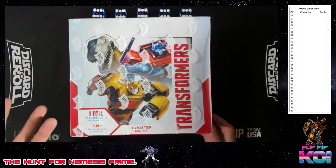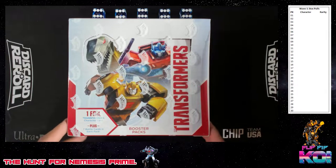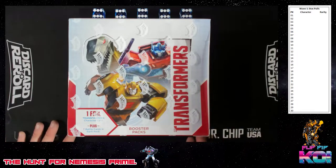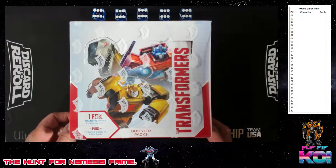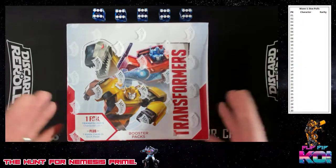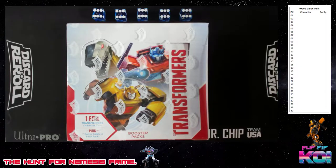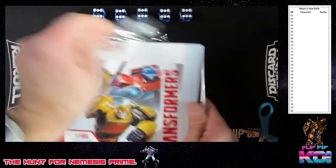There are a couple other cards I'm looking for: Optimus Prime Battlefield Legend, Grimlock at about $40, and Cosmos at around $10. Those are the ones we're looking for, and fingers crossed we get them. But really, this is all about Nemesis Prime. We'll keep a list in the corner. Here we go — it's a box opening. We're going to cut this open right here. Thanks for tuning in.